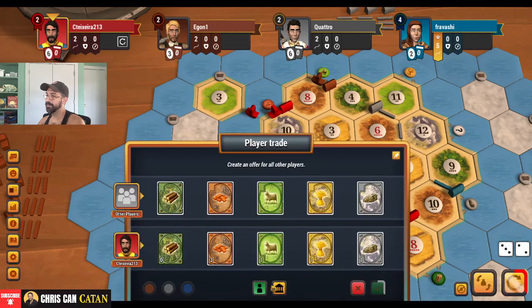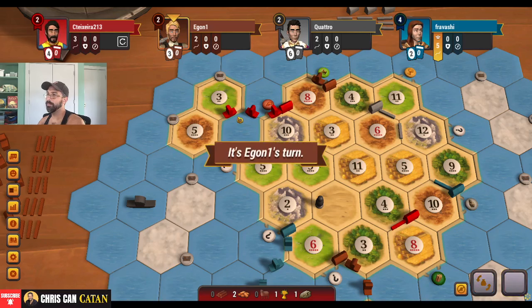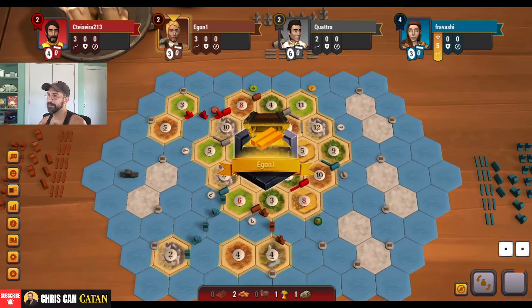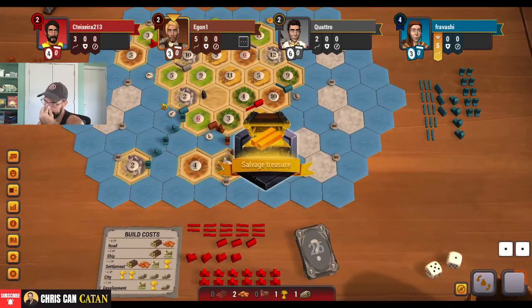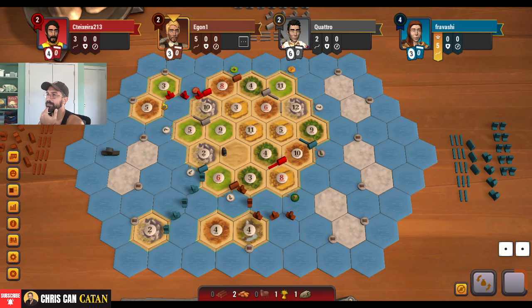That gets me another ship, which I'll take. More brick is good for us, I'm not upset about that at all. We'll take what brick we can get. And it's two ore here already — they've gotten some good rolls, or they've gotten really lucky. This is a really good spot here because again it gives us more brick. Resources of brick — it's pretty nice.